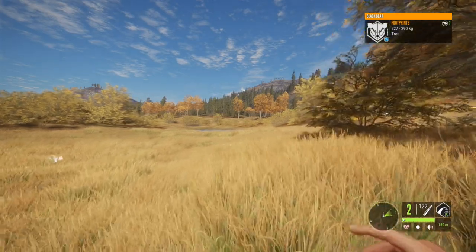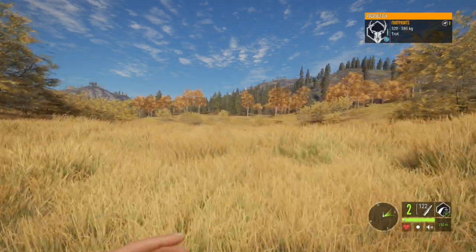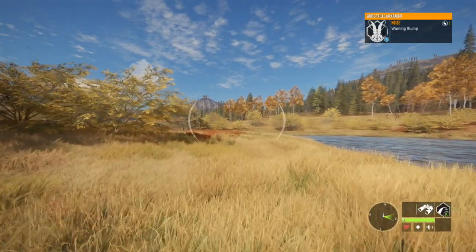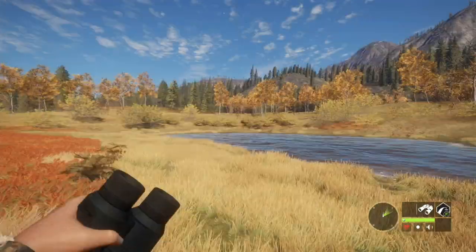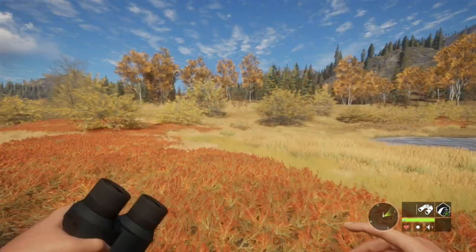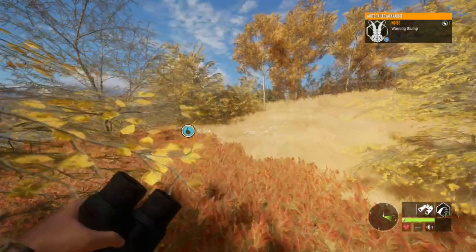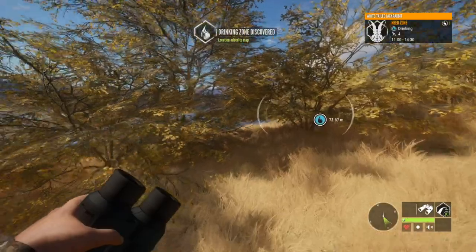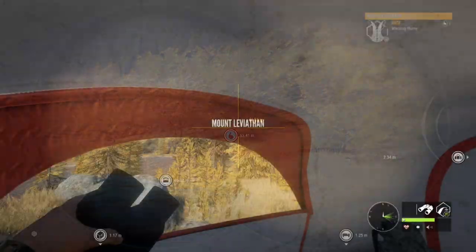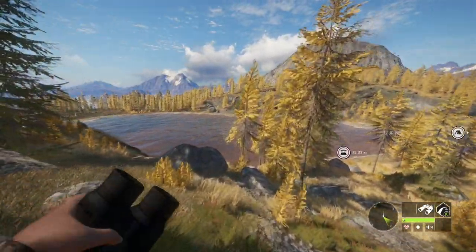I want to touch on the ability to use the .22 on turkeys. I personally don't feel like you should be able to, but I get why they did it — it has to do with balance and the existing class system. Turkeys are class one, so they can't just change a weapon class for one species. If they made it so .22s couldn't be used on turkeys, it would also prevent using the .22 on other bird species and rabbits since they're all class one. They'd have to completely rework the class system, which I can see would be a pain. So I'm okay with it.